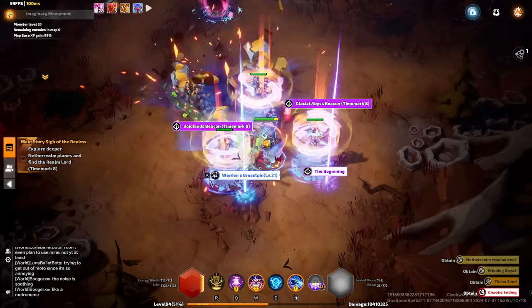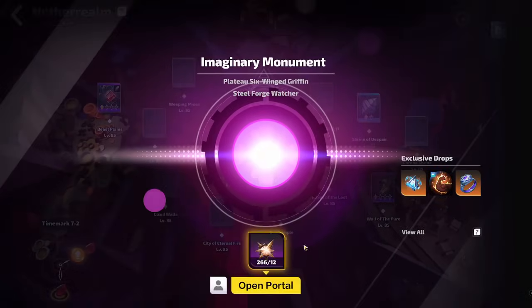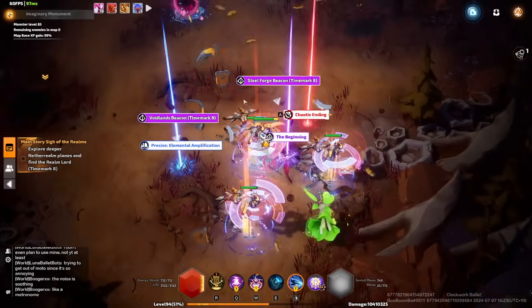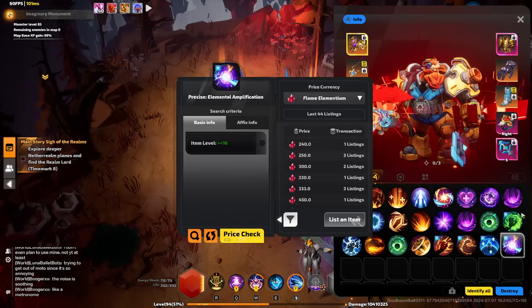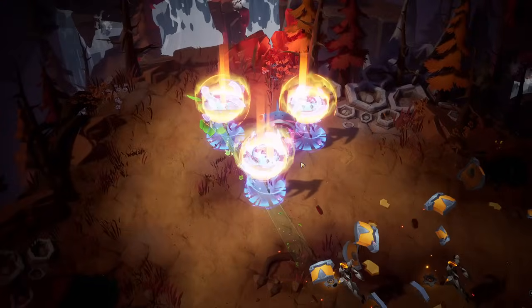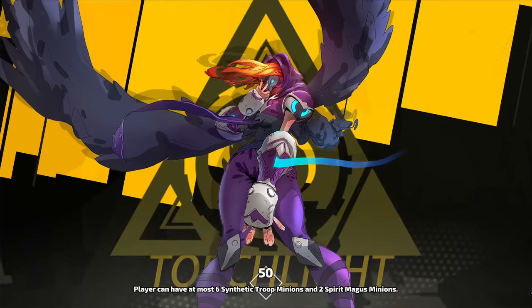And another Warden's Breast Pin - pretty good. So if you just want a Warden's Breast Pin, I highly recommend doing it this way instead of paying 1,500 for a Priceless one. Precise Elemental Amplification - that's probably not worth much. If it was Elemental Shock, then hell yeah. 240 Flame Elementium - not bad. And another Breast Pin, not Priceless but that's fine. Another Precise Fearless - 170 Flame Elementium.